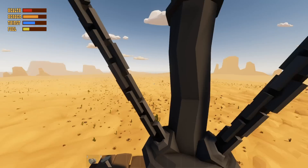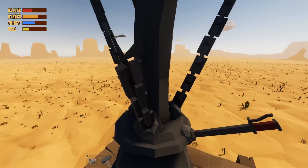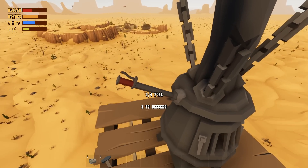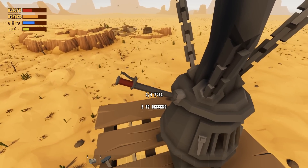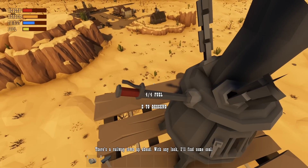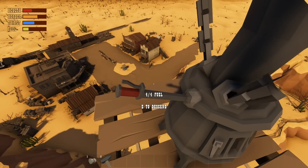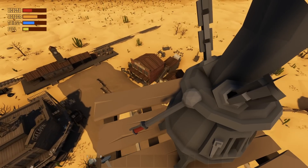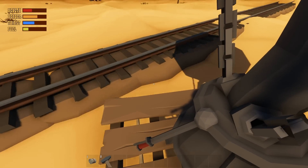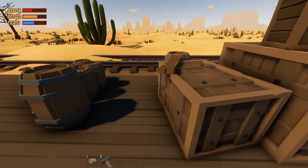I like this game so far - it's pretty easy it seems. E to descend. I wonder if I'll hover over the area. Oh wait, we're gonna go slow over this. Desert town, man. There's a railroad town up ahead - with any luck I'll find some coal. This big town, man. Lots of loot here - look at all this stuff that's glowing. Whoa, I need to go slower. Oh gosh, you just come down real fast. I think it just showed me everything I can grab.